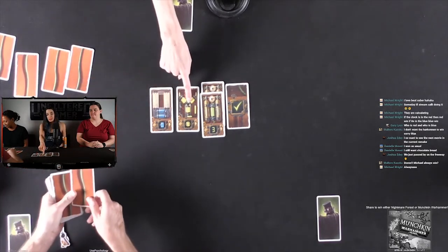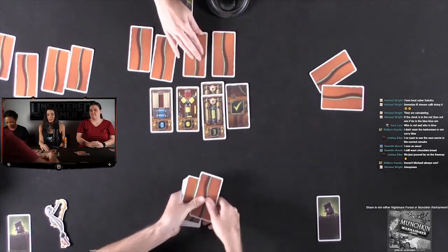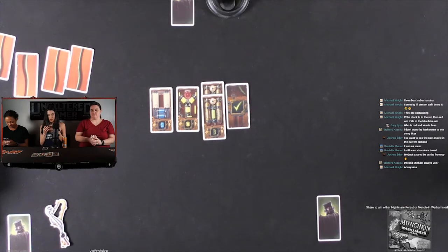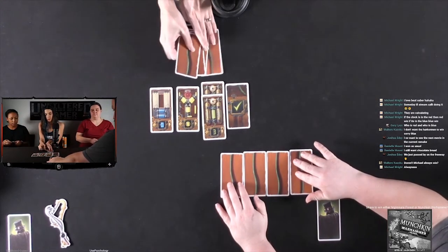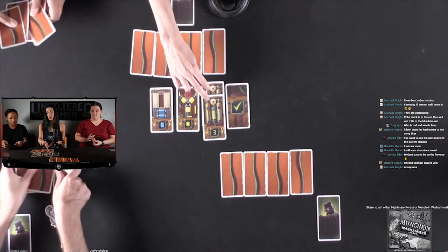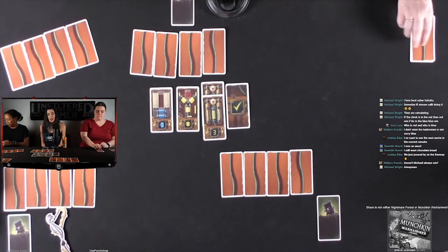Current state: one blue on the field, one yellow, two green, and one checkmark out of five needed. Everyone looks at their new four cards. Pay attention to the colors now — green is getting riskier with two already revealed. We only need one more green bomb to lose.